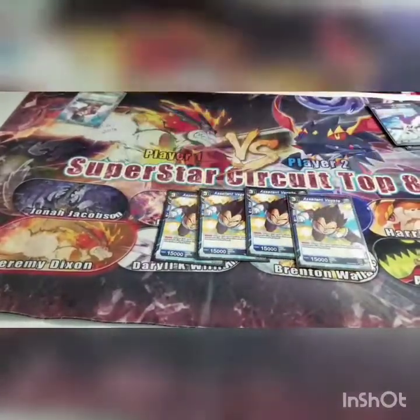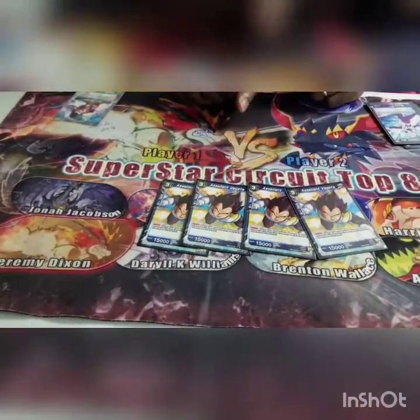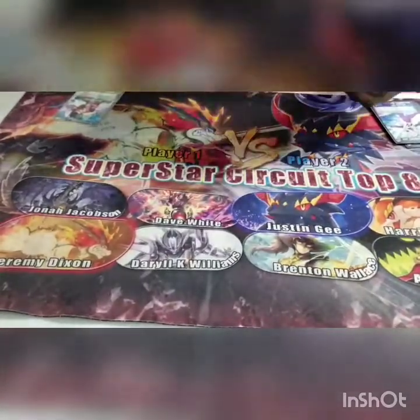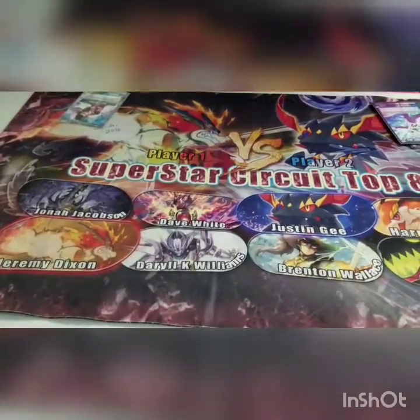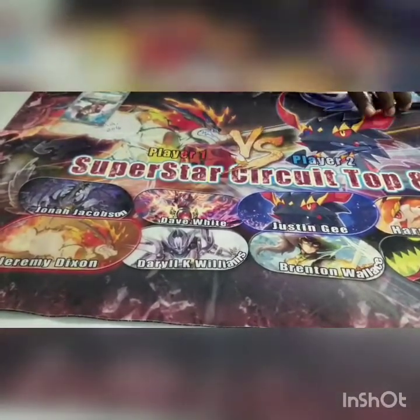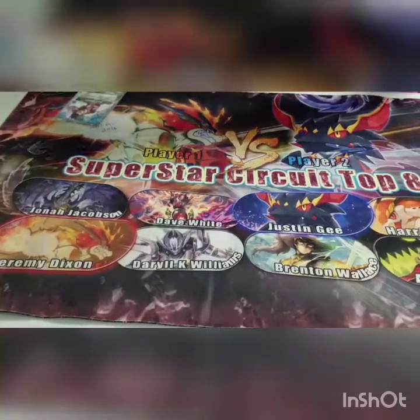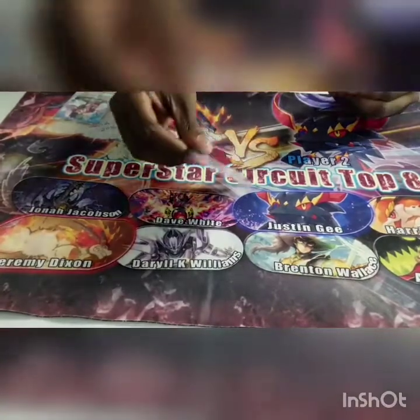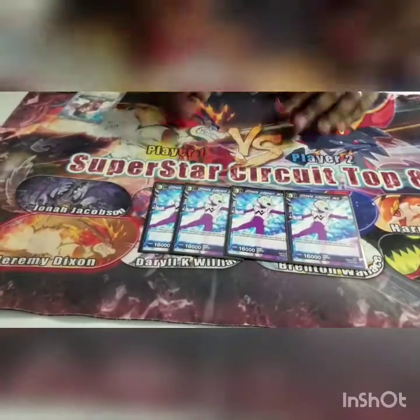Go-Tanks maxed out. Next for three-drops: Silent Vegeta — I only play this if I don't draw Go-Tanks. If I draw Go-Tanks, this more than likely always goes into energy. Late game I'll play it if I need other things to swing, but I'm thinking about taking it out to put in the four-drop Overflowing Spirit Sun Goku, just because the power makes so much of a difference.